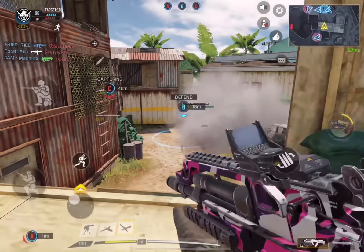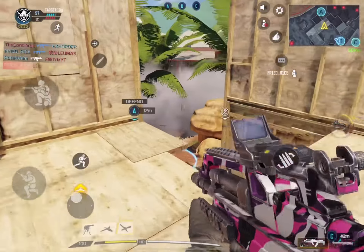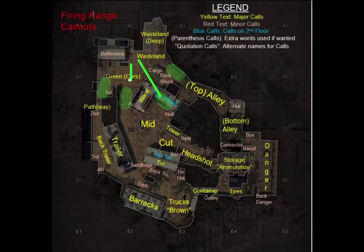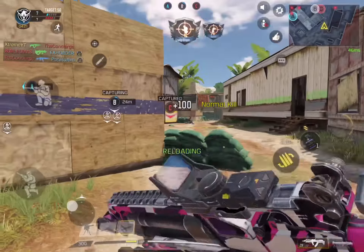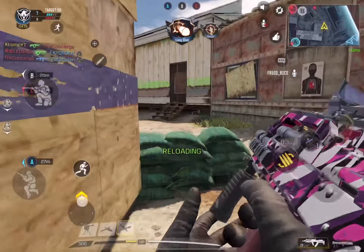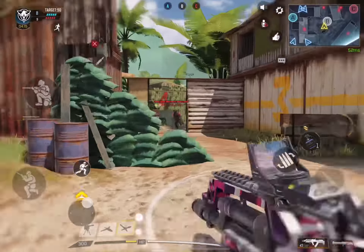Point B has more advantages — you can place your score streaks from here, maintain a consistent aim, and you'll never run out of ammo. You can just jump down and it's easier and faster to get back on the point. Also, the enemy's Top 10 side can be shot down from here.